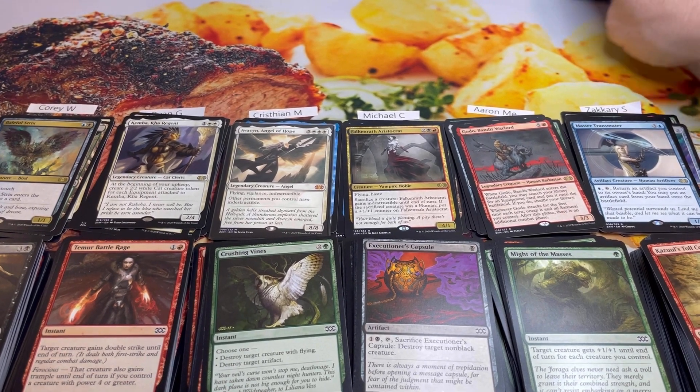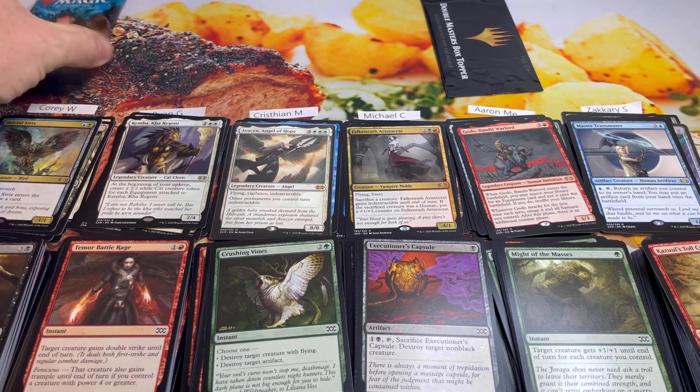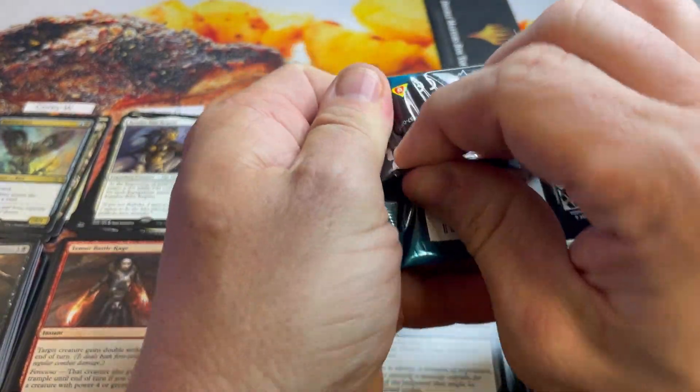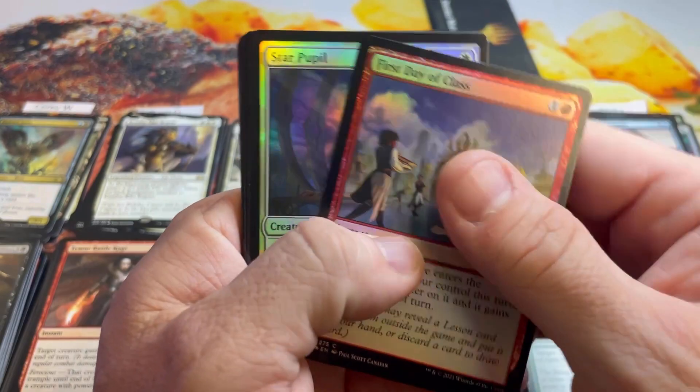Aaron gets the topper and Cory gets the Strix pack. Good luck to you Cory — may it be full of all the Demonic Tutors.